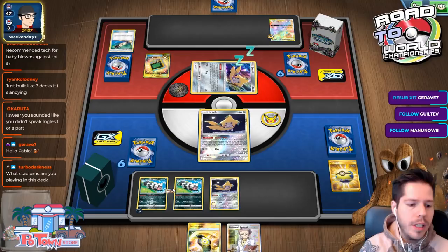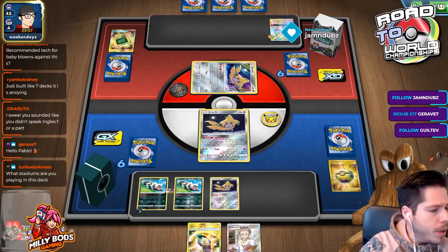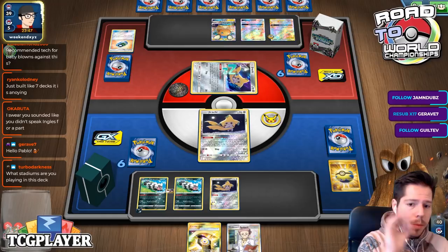Recommended tech for Baby Bounce against this deck? It depends on your build. If you're playing Blacephalon GX, Fionn is a tech — you send the Obstagoon to the bench and attack whatever is in front. Then you confuse and burn it. If your opponent isn't benching anything else, you confuse Obstagoon and eventually KO it when they flip tails. If they have benched stuff, keep using Fionn to send Obstagoon back and KO something else.